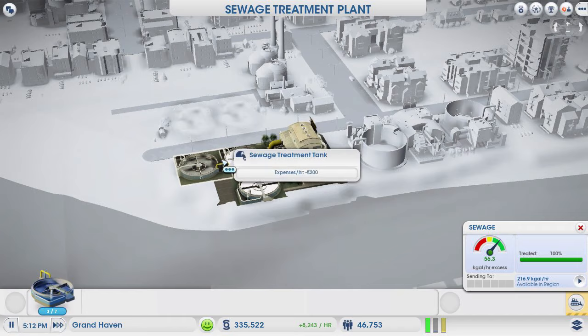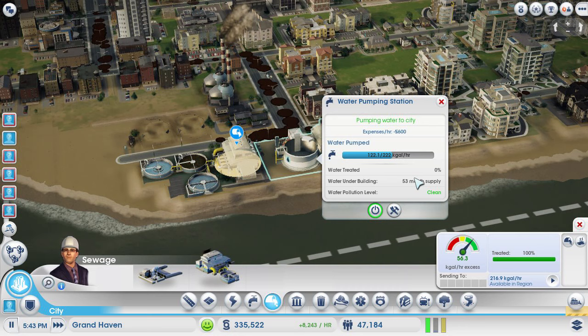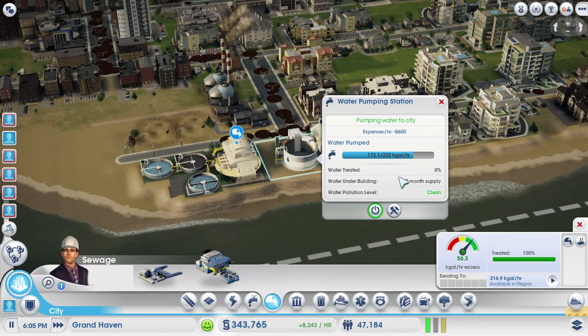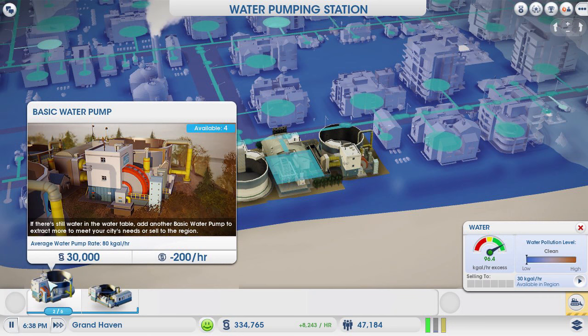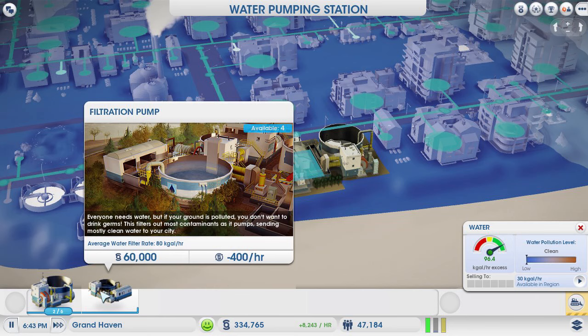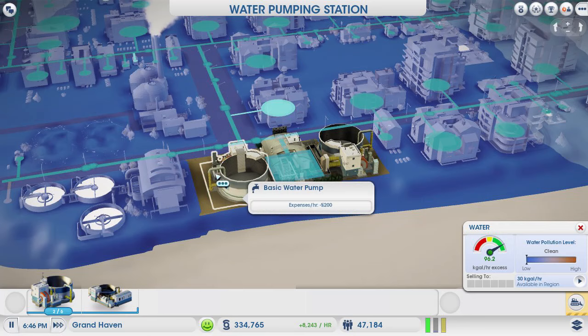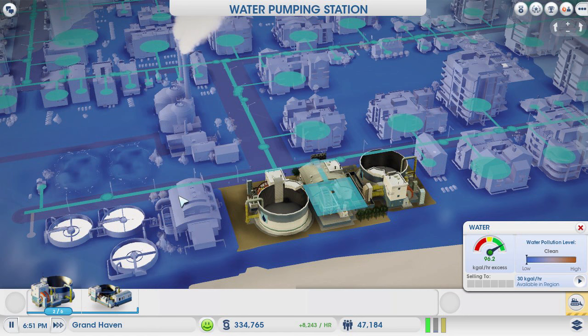This sewage treatment tank produces clean water — you can see it right here. If you do not have enough of these, it'll start pumping dirty water into the ground. Now for the water pumping station: you can see that water being treated is zero and the water pollution level is clean. You have two choices when you build it: a basic pumping station, which works for clean water areas, or a filtration pump. The problem with filtration pumps is that you either have to have clean water under it, or all the water must be absolutely clean, otherwise you'll start pumping dirty water into your city.